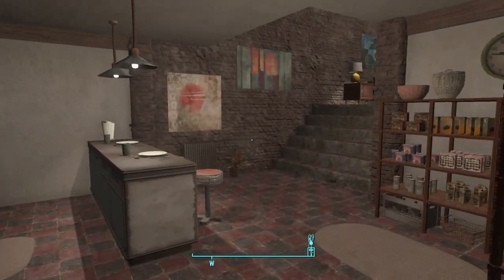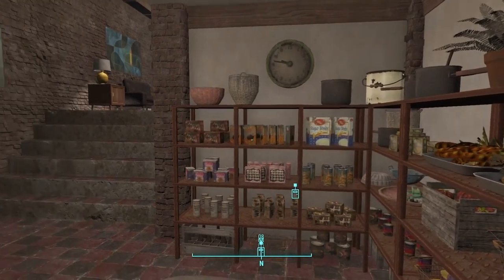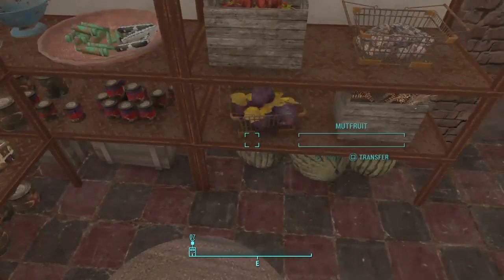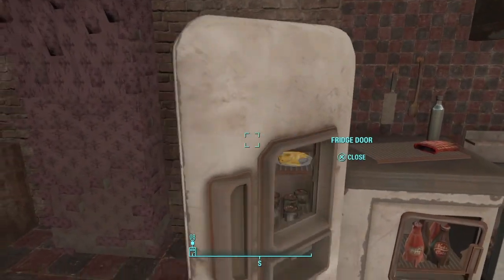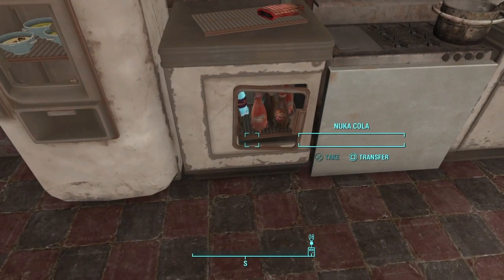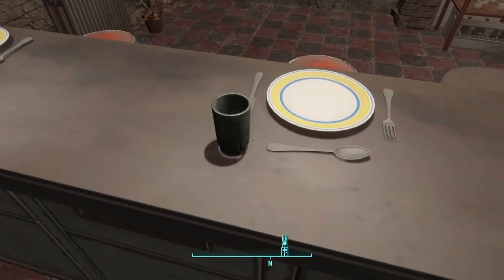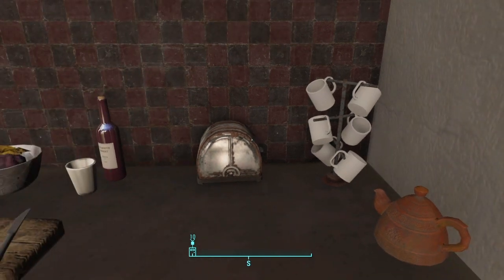Going through, this is what the place is. There are a lot of fully labeled storage areas — we have stuff for instant mash, mac and cheese, sugar bombs, yum yum eggs, everything. We have mutfruit, melons down there, razorgrain, everything. We have a fridge that opens up and you can put soup in there, Salisbury steak. I just love the organization of this place. You could store your Nuka-Cola down there, a stove that you could craft at, and some more static objects over here. I really do like this touch — the coffee mugs on that little rack right there. I always love seeing that.